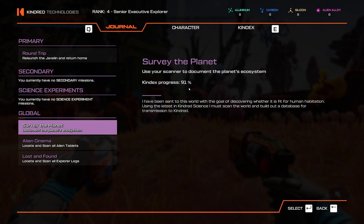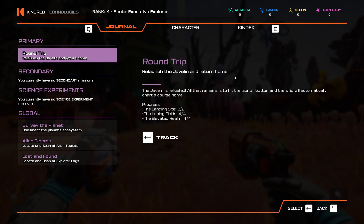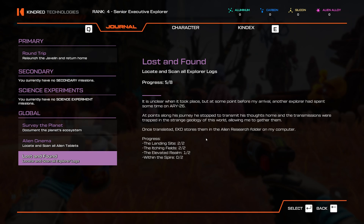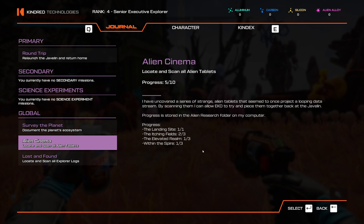We're not done yet — we still need to survey the planet, needing nine percent more. A lot of it will probably be in the Itching Fields that I need to scan. We also have the Alien Cinema mission: locate and scan all alien tablets. We currently have half of them — one in the landing site, one more in the Itching Fields, two more in the Elevated Realm, and two more inside the Spire where Teratomo is. We still need to find the last three notes for Teratomo's explorer logs.